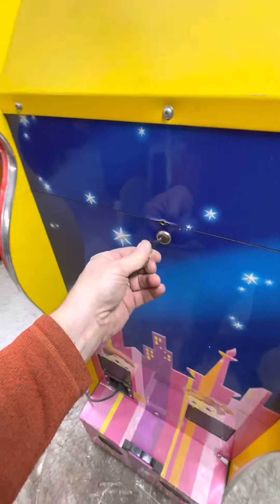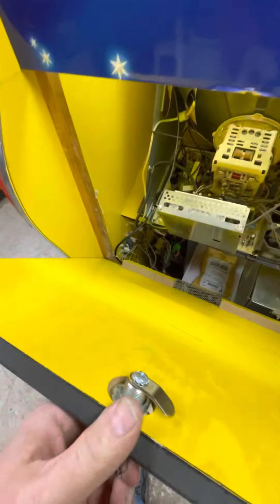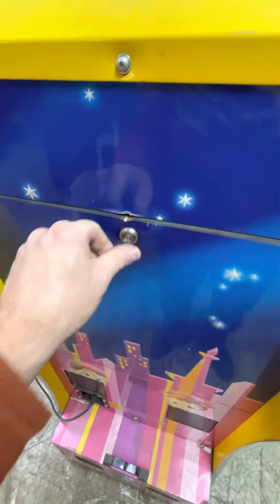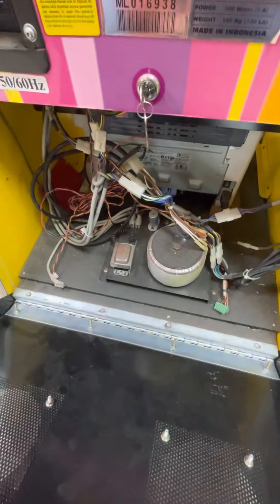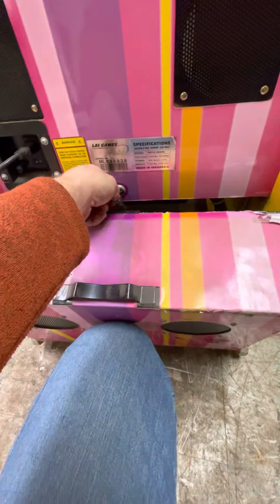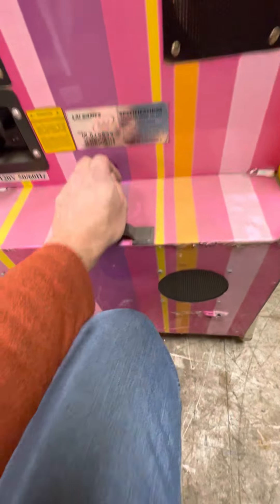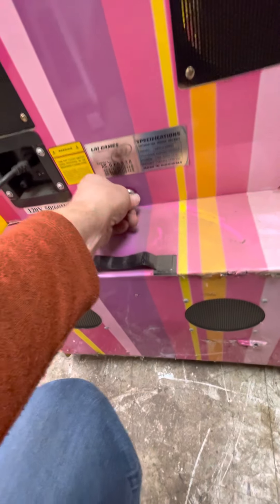It's kind of dusty — I haven't even wiped it off, it's just been sitting here for a few years. But here's the inside back monitor — it's got a computer monitor, of course. And then here's the back access to the printer area. It's just dusty here. That's about it.